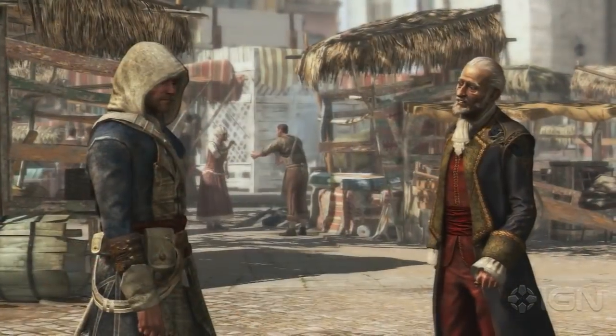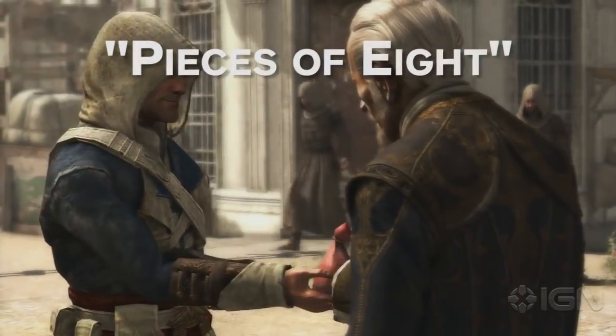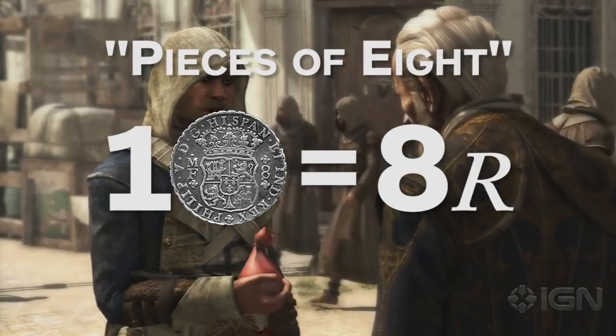Fun Fact! A rial was the Spanish-based unit of currency throughout the West Indies, and where we get the term 'pieces of eight,' since one Spanish silver dollar was worth eight rials.